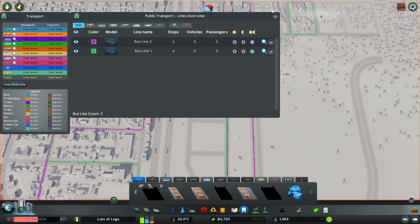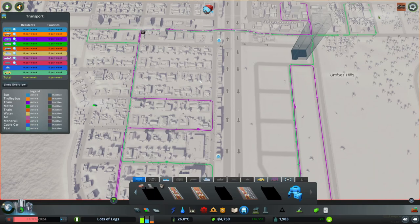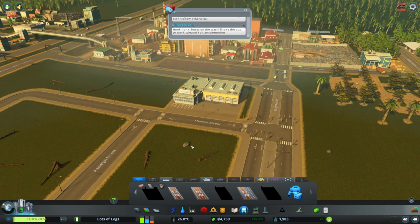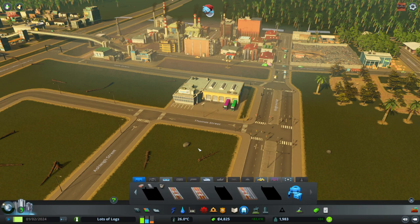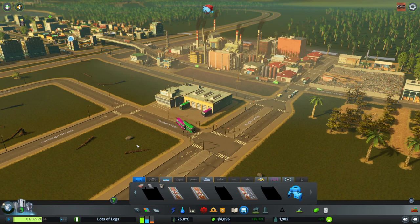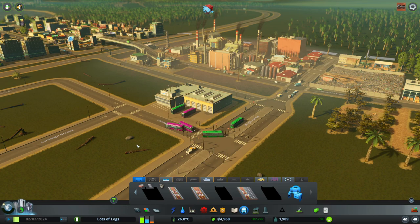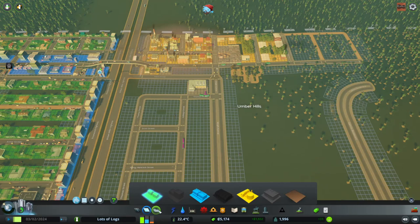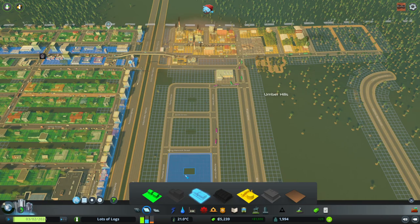Some bus types do carry a different number of passengers but the main thing the color lines do is - if we exit now - we can see the purple and the green lines quite obviously even when they're next to each other. It's clear there are two routes there. We should see our new buses leaving the bus depot to start on their new route. I put down both routes at once whilst paused so we can see both buses come out at the same time. The green route gets green buses and the purple route gets purple buses. You'll see them start to spread out around the city.